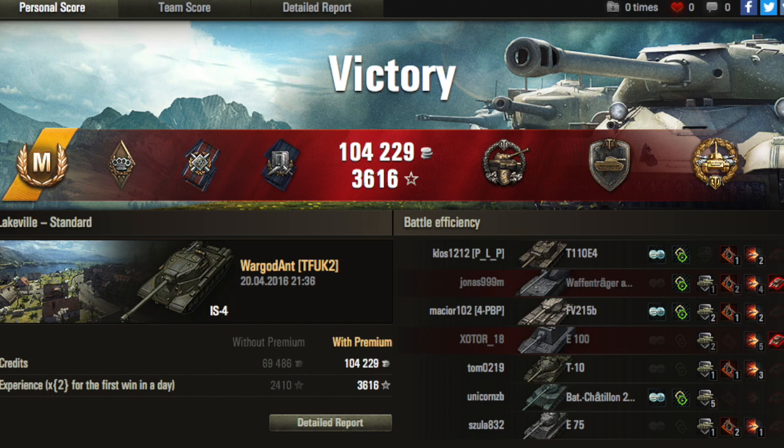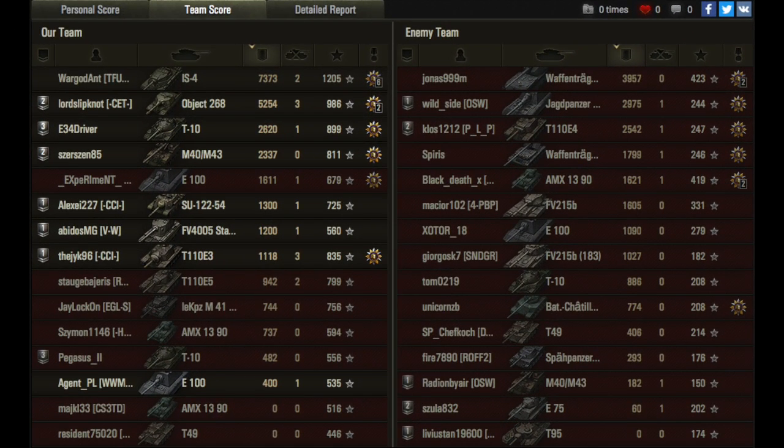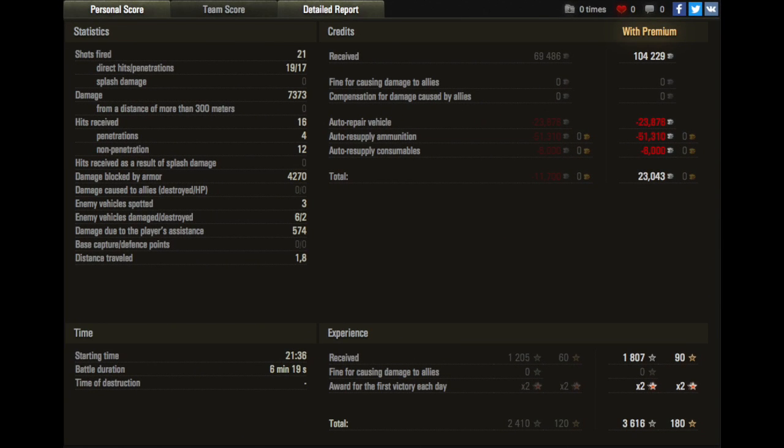He picked up a Mastery Badge and a High Caliber among other medals, with a 100,000 credit profit on his premium tier 10 tank, 3616 experience, and 7373 damage for two kills — 1205 base experience. A great game also from the Object 268 with 5000 damage. Finally: 21 shots fired, 19 hits, 17 penetrations, and 4270 damage blocked by armor.